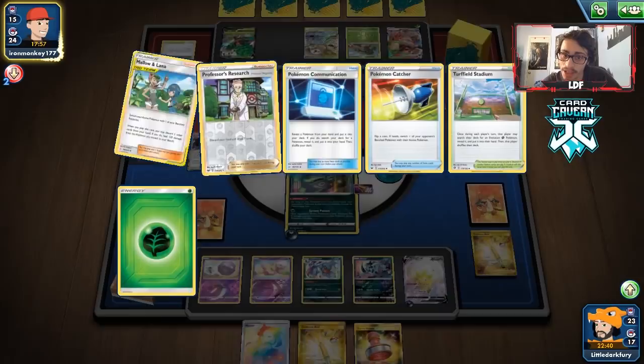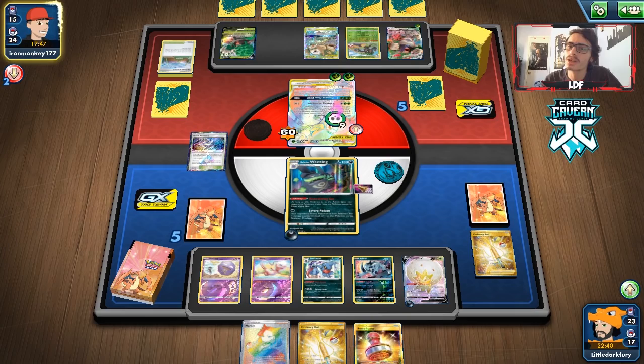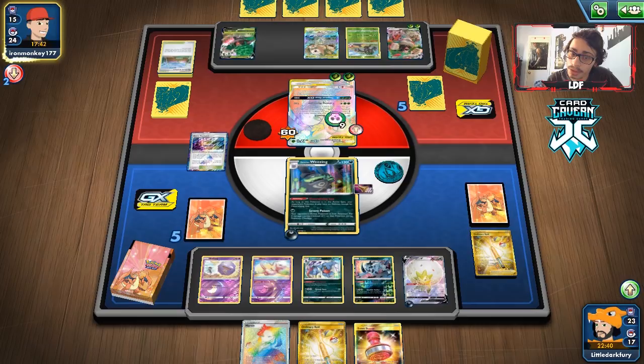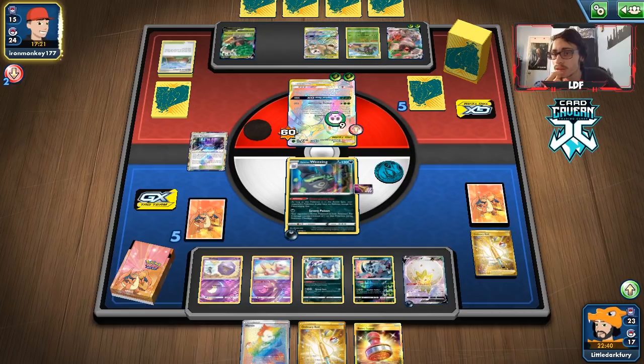They still have a pretty big hand so we Marnie no matter what. They slow-build Rillaboom in the background — interesting. Maybe they don't have a Mallow & Lana. I don't know why they'd power up Rillaboom instead of attacking my active — unless they have Boss's Orders or Catcher hoping for heads. Maybe they don't have a counter stadium — that could be why. Part of me worried holding Black Market given Life Forest, but as long as we didn't prize it, we should be fine.